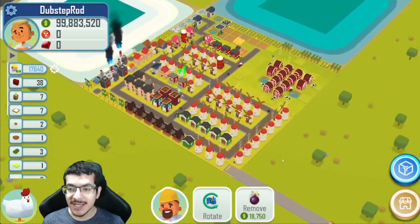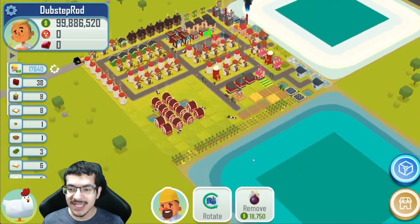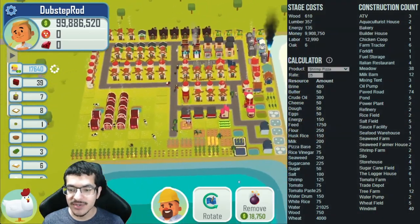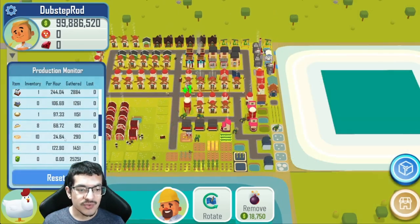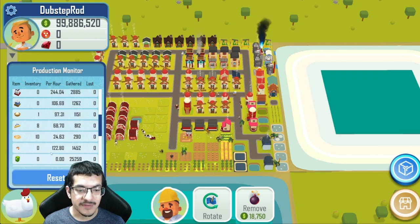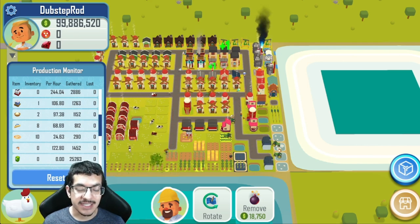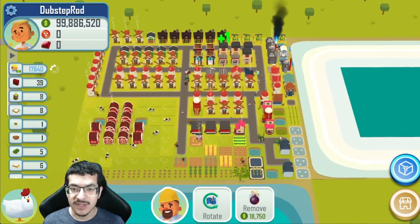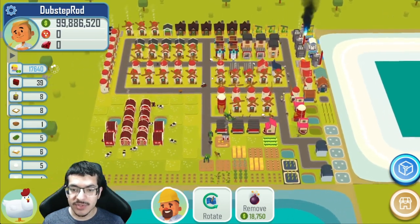I am just rotating the build right now so you can see it from all directions, and I'm going to have the stats for this build displayed on the right side of the screen. The rate for this is 25 shrimp pizzas per hour — technically 24.6 to be exact — because of the shrimp rate, which is one of the bottlenecks. About 25 shrimp pizzas per hour with no NFTs is excellent; I think this build outperforms most other no-NFT builds I know of.